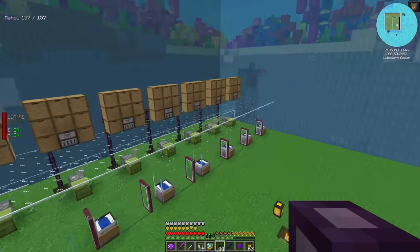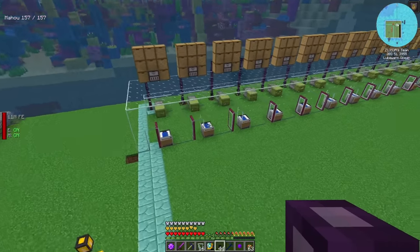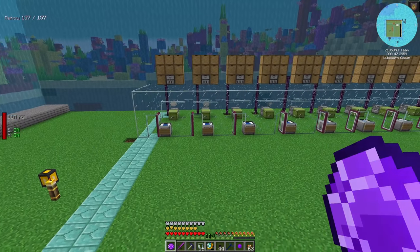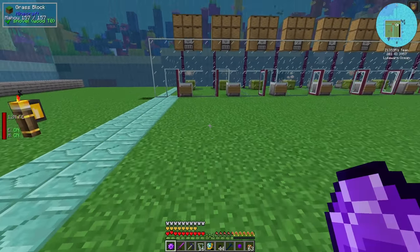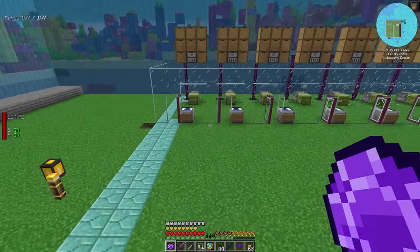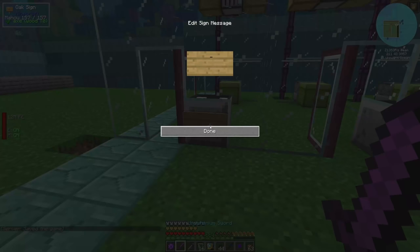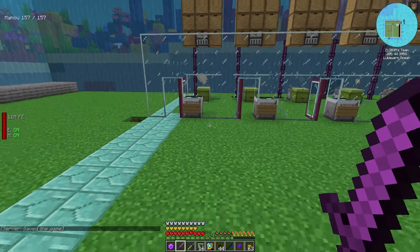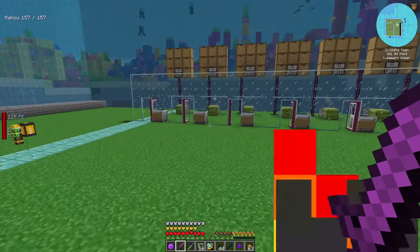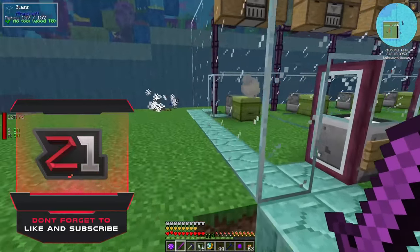It's finally done! We have got everything hooked up - everything should be good to go. I put all of these pipes on extract mode from the item collector and everything should run into those controllers up there. This right here is enough to hold one of every bee. It was a little bigger than I thought it would be and definitely took more time than expected, but everything should be good. Now we can actually start the fun process of getting all of the bees!